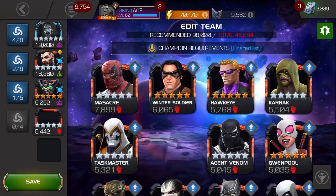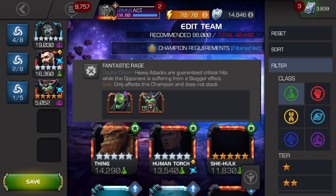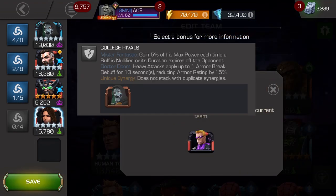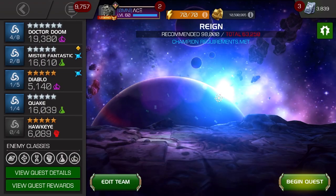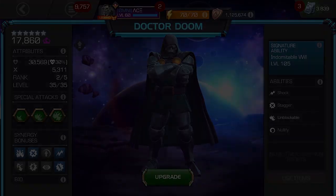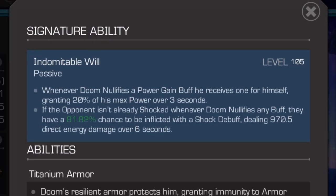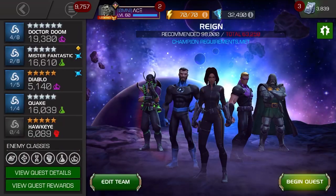I put in Black Widow in the Quake Synergy, but the main synergy that you really need is to have the two that I'm showing on the screen. You're going to need Mr. Fantastic and Diablo, or Annihilus in place of Diablo. And it's basically going to cycle around Doctor Doom's signature ability.